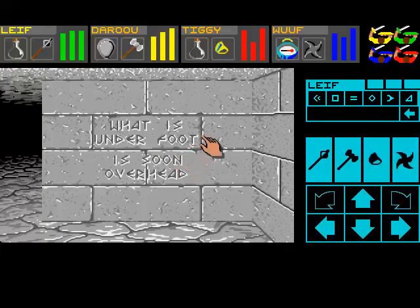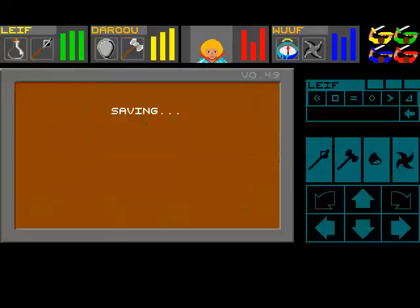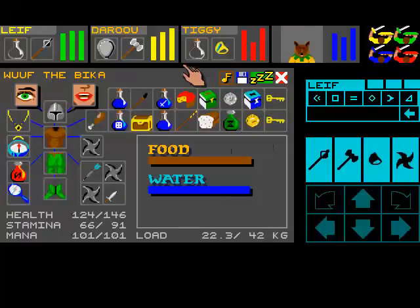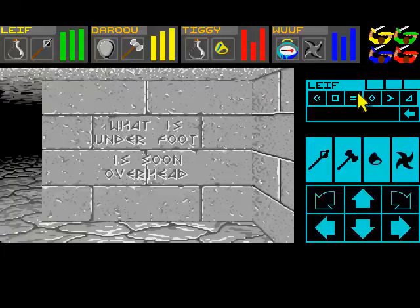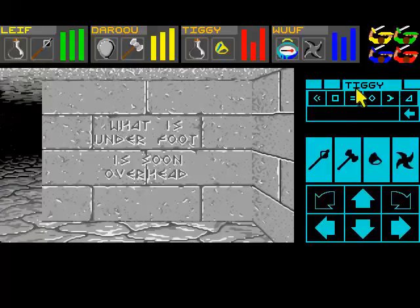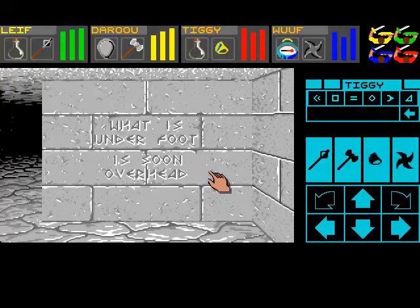Yeah, here we go. What is underfoot is soon overhead. So we're going to save the game here. This is where the terrible fireballs are. We did get the green gem, didn't we? We found a green gem in the last episode, and there's a fireball shooter just up ahead of us. Let's actually get our stamina up a little bit here as well. Hopefully we can avoid being roasted by these fireballs — I think I know how to do it, actually.